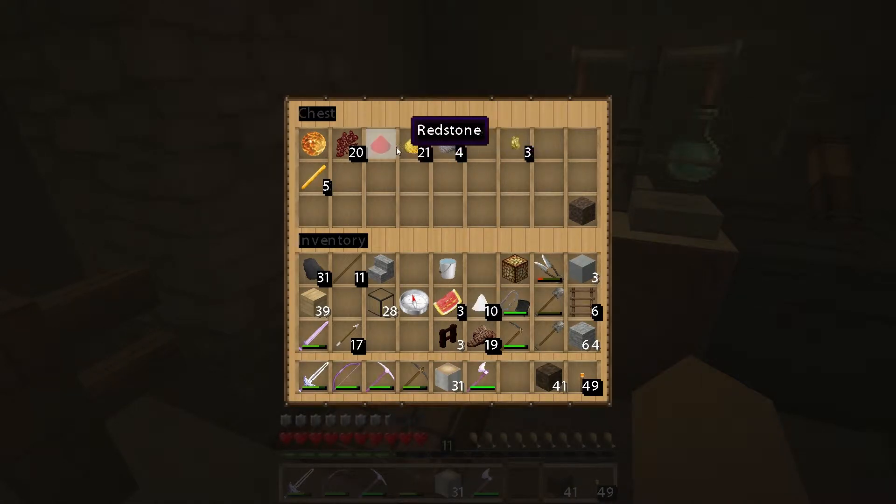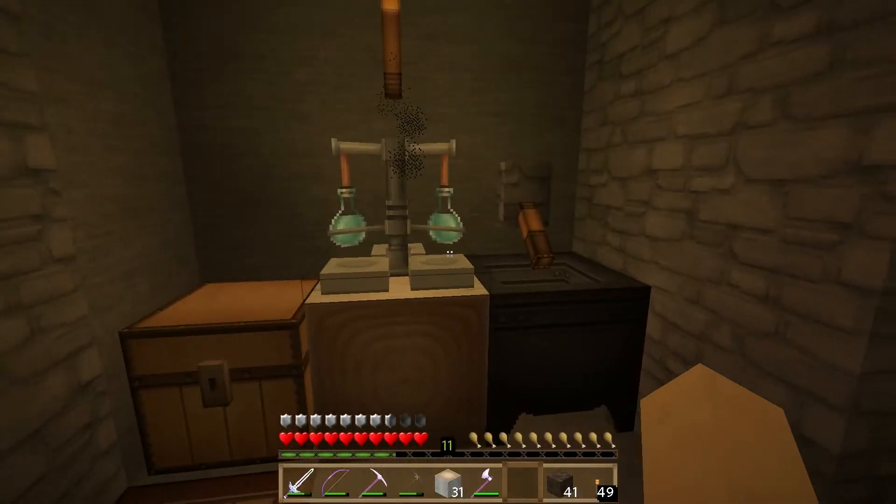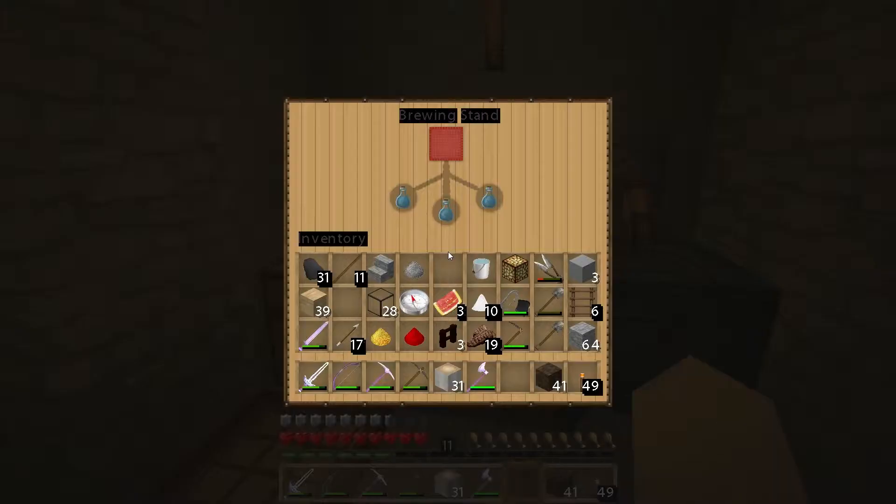We'll be left with some little nuggets, which we'll just drop in there. We only have one redstone, so we're only going to be able to do this once, and we'll do one glowstone and one gunpowder. So let's kind of experiment here a little bit.